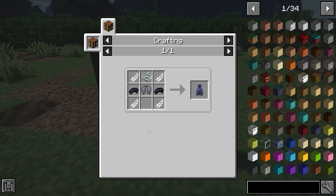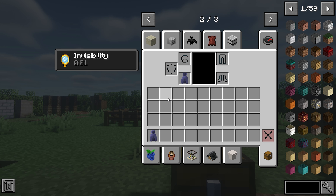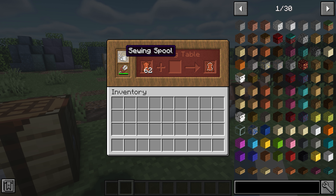Up next we've got the Cloak of Invisibility. You wear it and you can become completely invisible — you don't even have any particles and no trace that you are invisible. It just goes in your chest slot.